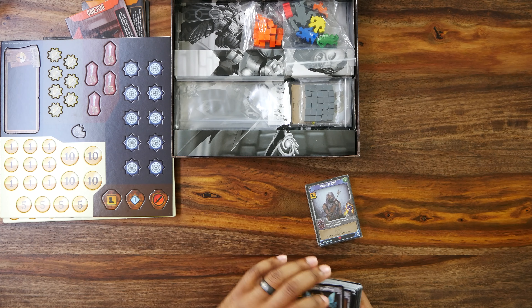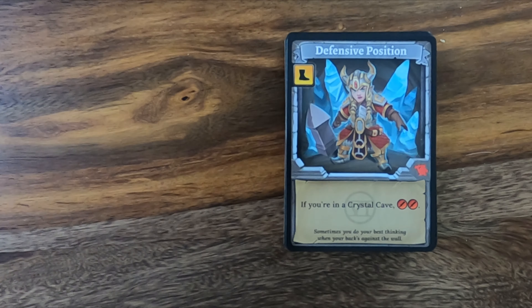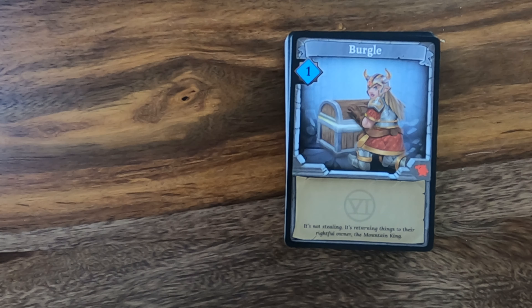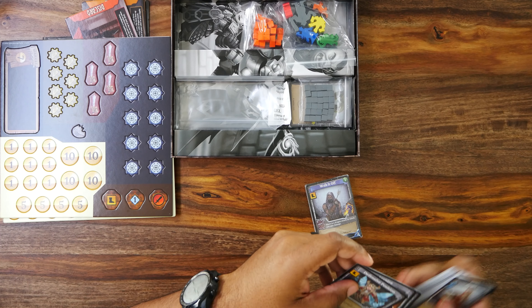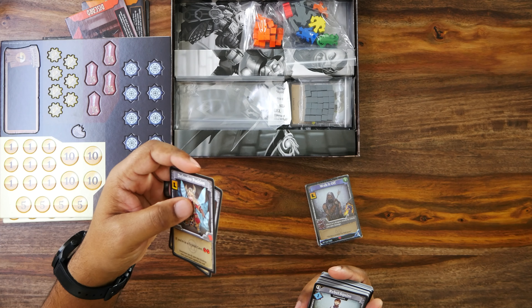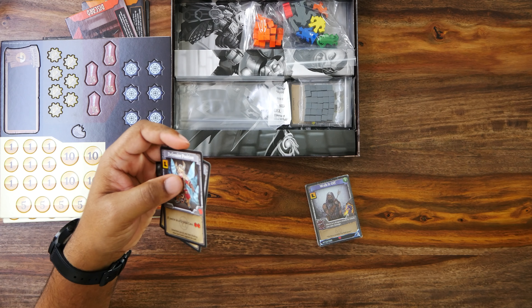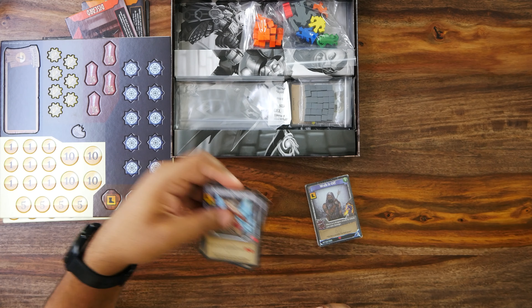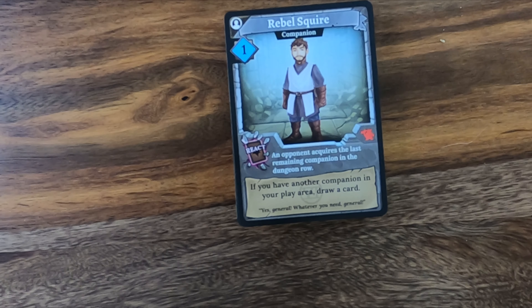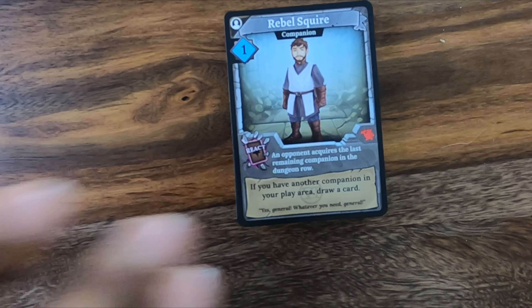The new cards all have artwork representing the character they belong to and have special effects. For instance, 'Defensive Position' gives one move, and if you're in a crystal cave, you gain two attack. I'm not sure what the symbol in the corner means — maybe it indicates the card is part of the starting deck. It also has a React: if an opponent acquires the last remaining companion in the dungeon row and you have another companion in your play area, draw a card. I like the idea of having companions in your starting deck.